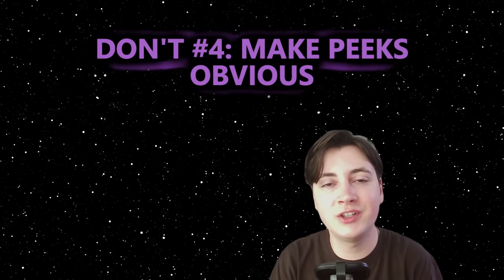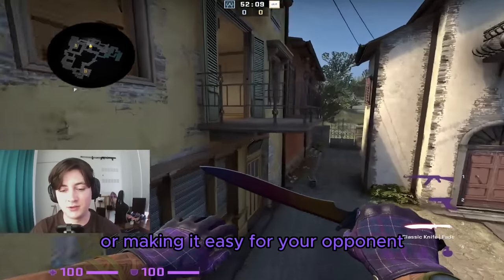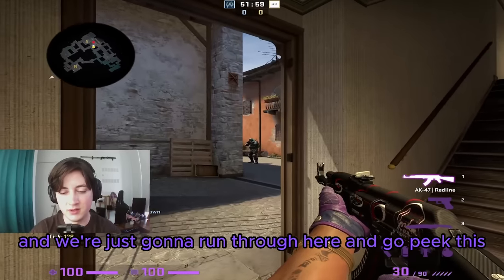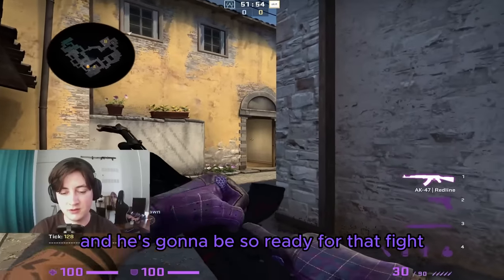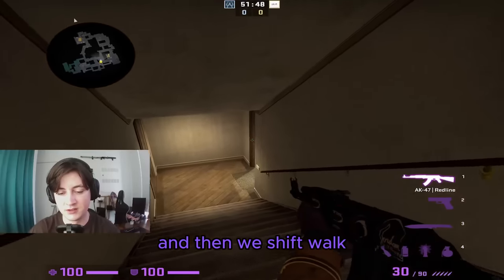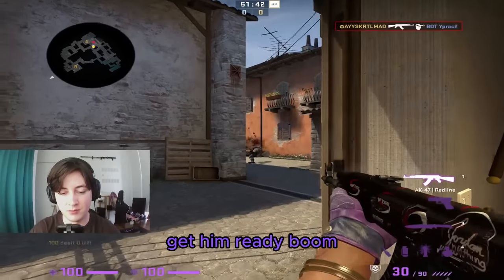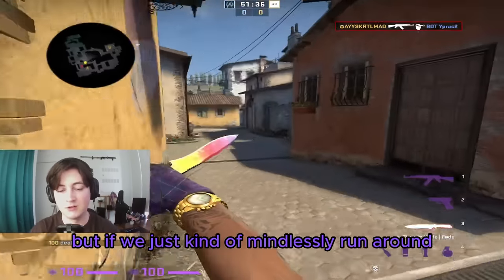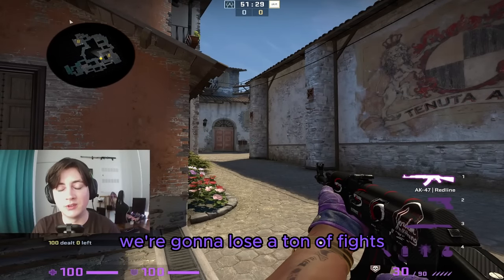Don't number four: don't make your peaks obvious by giving sound cues or making it easy for your opponent to know you're about to peek. If you just run through apps at full speed, the enemy hears you from a mile away and will be fully ready for that fight. Instead, shift walk, go slower, maybe jiggle a little to show just your shoulder first. That can be really surprising and much harder to deal with than mindlessly running into peaks.